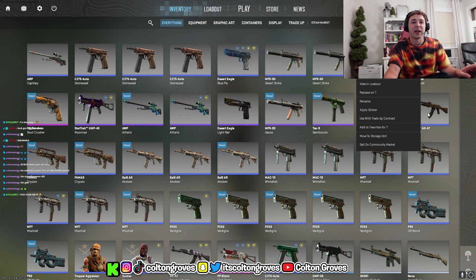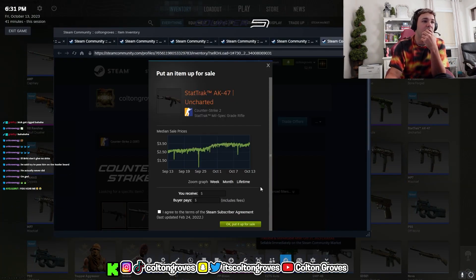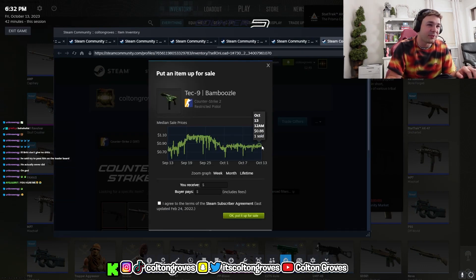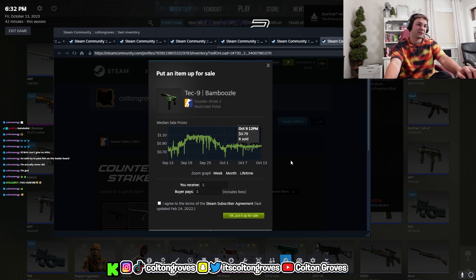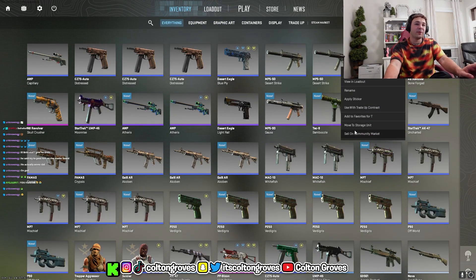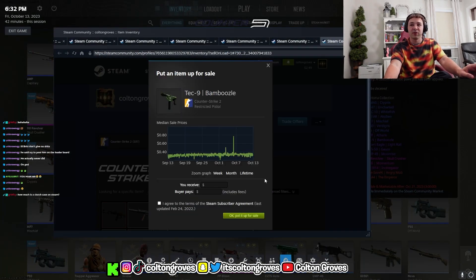This is the stat track Uncharted — going for like $3.50, $3.60. The Bamboozles man, they almost go for a dollar. I swear if you're opening these cases and you get hit with multiple Bamboozles, it's gonna piss you off.